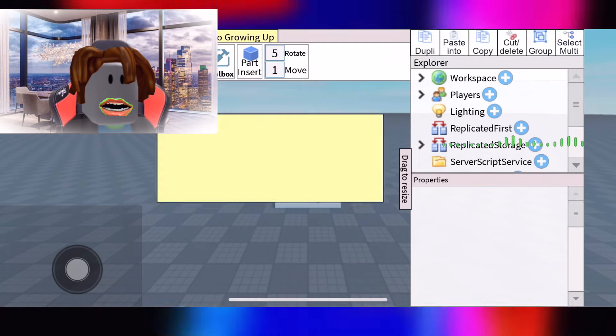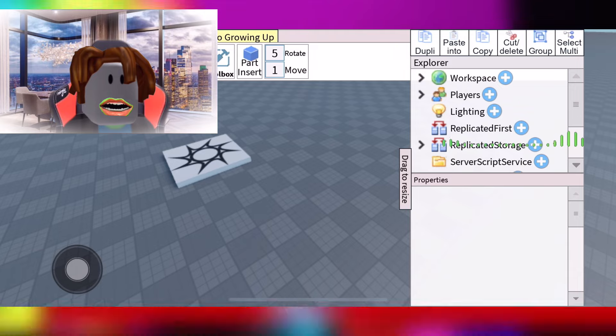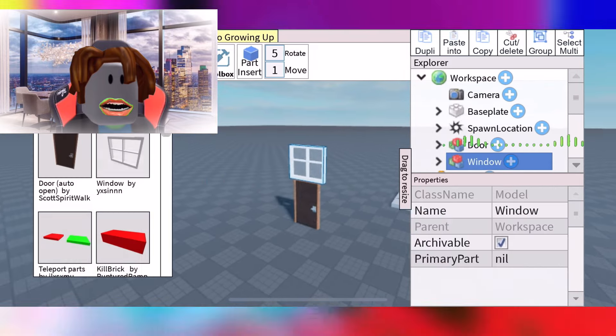Unfortunately you can't publish the games you create with Roblox Studio Light, but you can access the toolbox and practice making Roblox games. Practice does make perfection in Roblox.